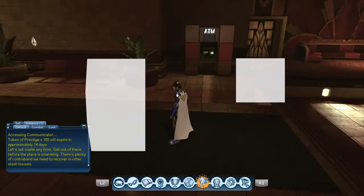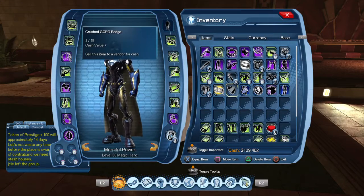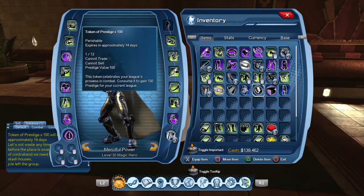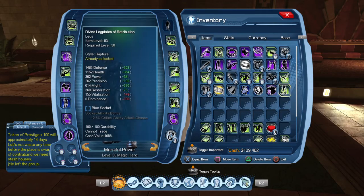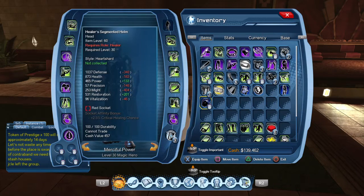Alright, let's see what I can do. Collect the styles that I don't have. Collect that. Collect the styles that I don't have. Collect this. Amazing, good.